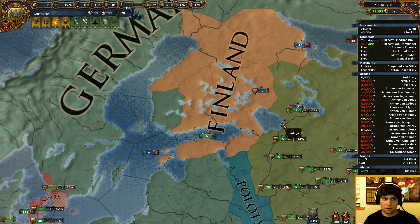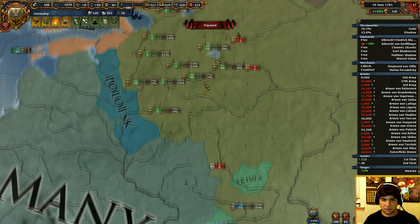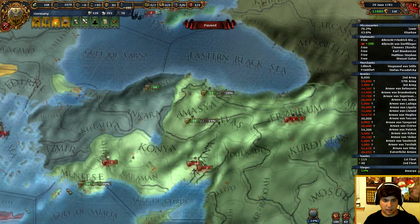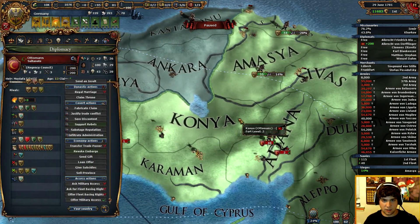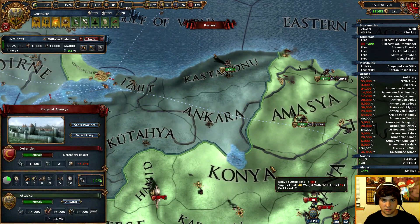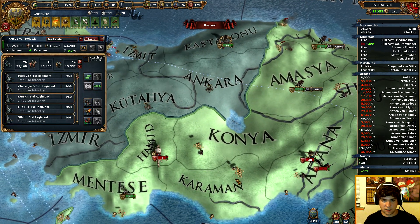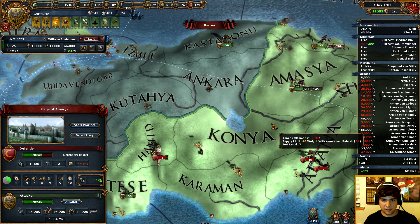Novgorod. God damn it. Hello Ottomans, I see you going to Konya — Konya land. We are going to stop you. Go away, kebab.